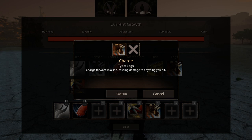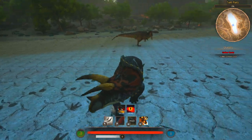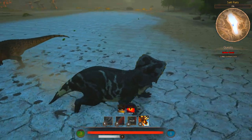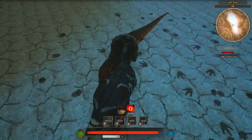The charge ability basically just makes you run really fast. It's not something I would typically use in a battle unless absolutely necessary. For example, if you are in a fight and the enemy charges up an attack, use the ability to dodge it. Be mindful though — it drains stamina like crazy, so keep that in mind.